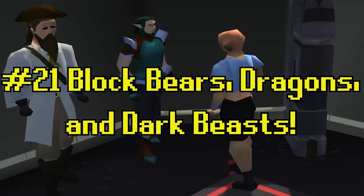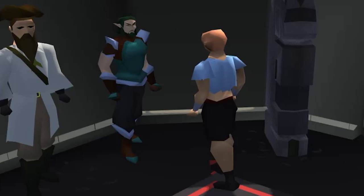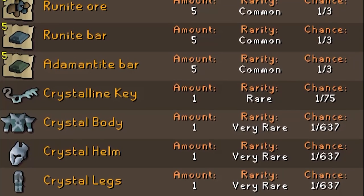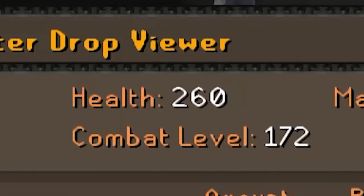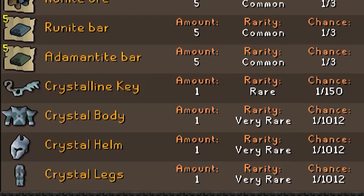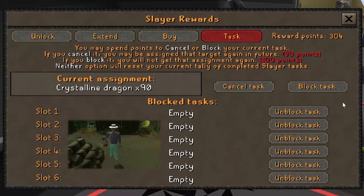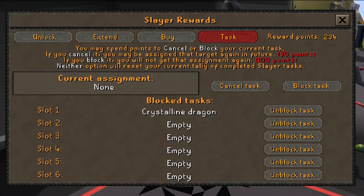Tip number twenty-one: if you would like to efficiently farm Crystalline Keys, you need to block Crystalline Dragons, Bears, and Dark Beasts. The Crystalline Key drop rate on these NPCs is definitely a little bit better than the smaller mobs, but they have 260 health to counteract that. The drop rate for Crystalline Keys from the smaller mobs is definitely a bit higher, but the health is a fraction of its bigger counterpart. So trust me when I tell you, blocking the bigger tasks will definitely benefit you in the long run.